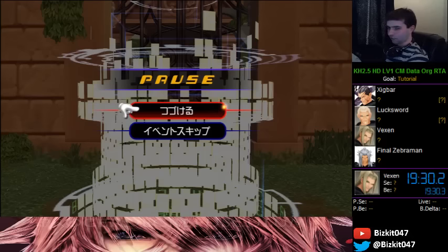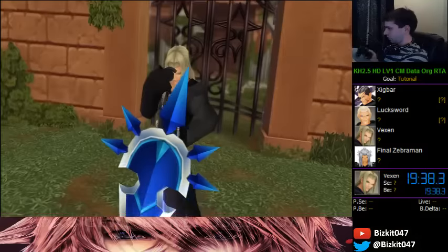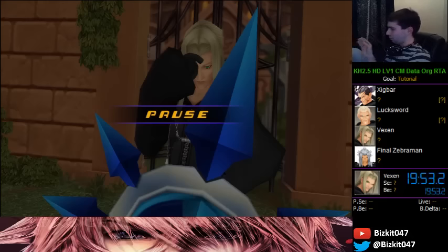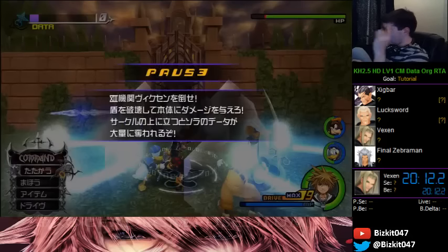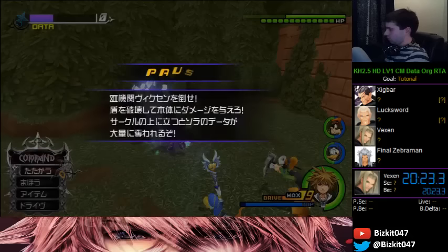Vexen time. This fight has a weird mechanic — that circle under me is a Data Circle. As it's under me, a bar in the upper left starts charging, and as soon as it's full, Anti-Saora will appear. Dealing with Anti-Saora at level 1 is obnoxious, so we're going to avoid that. I'm going to try to break his shield as fast as possible using a Slide Dash reflect into guard break. I can do it fairly easily. Slide Dash reflect, guard break, another guard break — his shield should break.